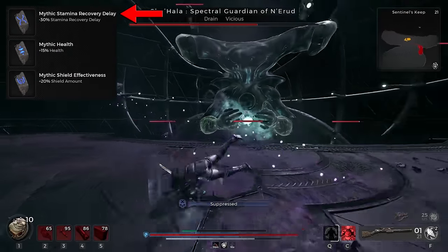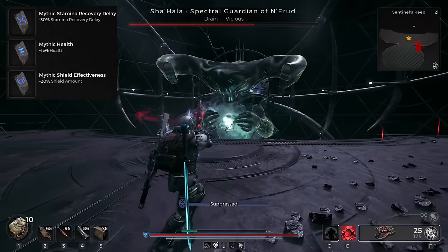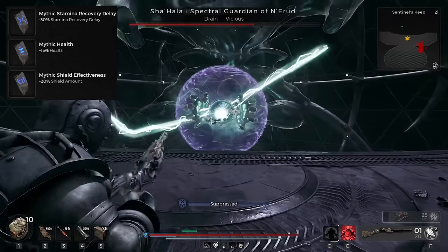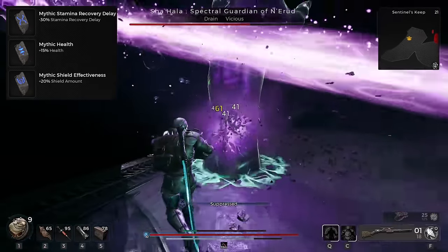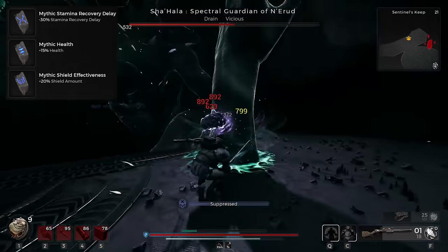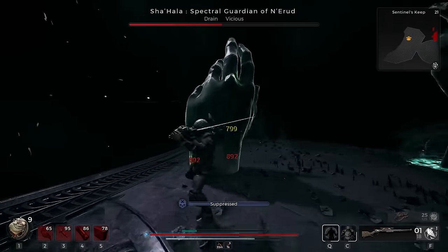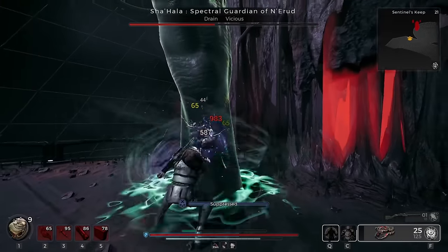For the fragments, you want stamina recovery delay, health, and shield effectiveness. The stamina recovery really helps in combat as we need to constantly be using our stamina to gain all of our benefits. The health grants you more shield since it's based on how much health you have, and then the shield amount gives you a little bit into a second stack of shield when you get it. Overall, this relic grants you a ton of shield and will keep the melee combat going smoothly.